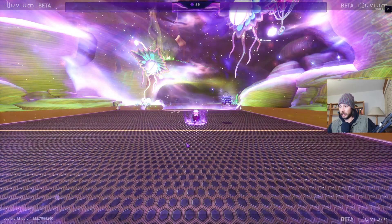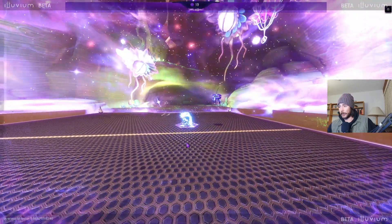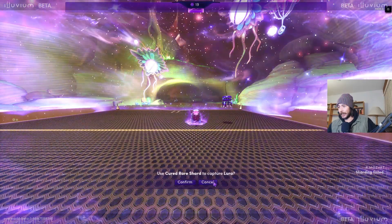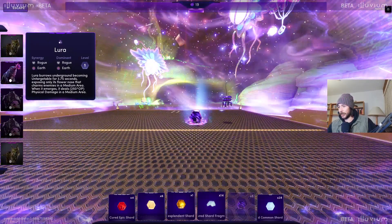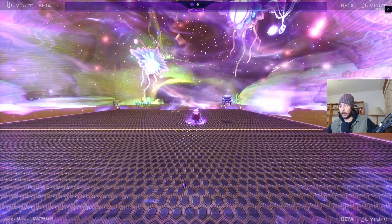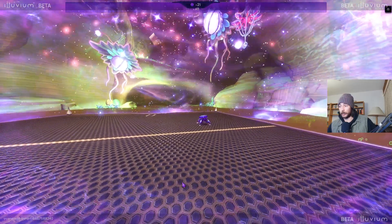If it doesn't work we'll work our way up to Tier 2 then Tier 3. I really don't want to waste too many shards. The chances on a Tier 1 shard against a Tier 3 illuvial are really bad. Let's try a Tier 2 shard on the Tier 3 illuvial — slightly better odds. By the way, if the capture doesn't work out you're not gonna lose the shard, which is a good thing.